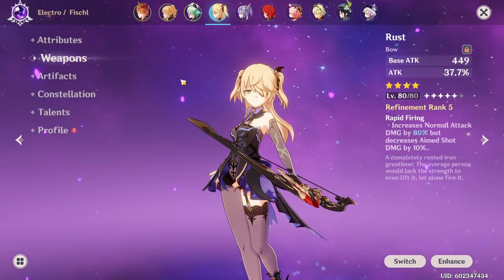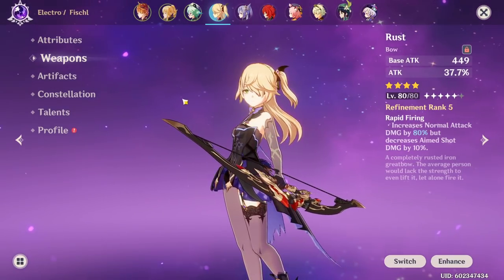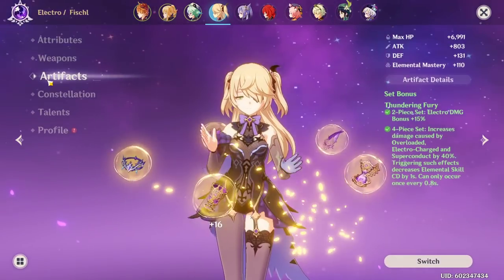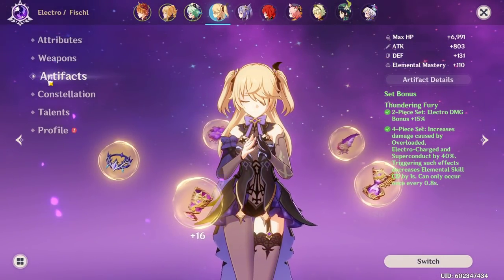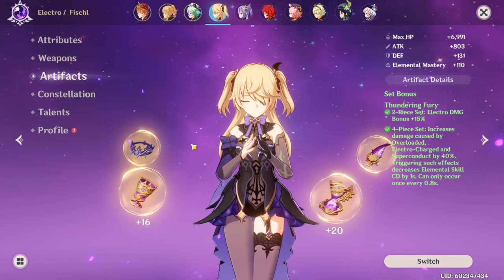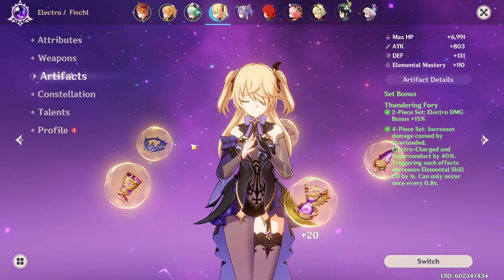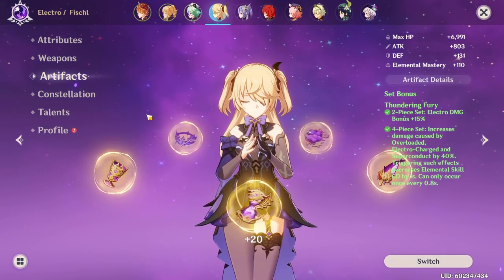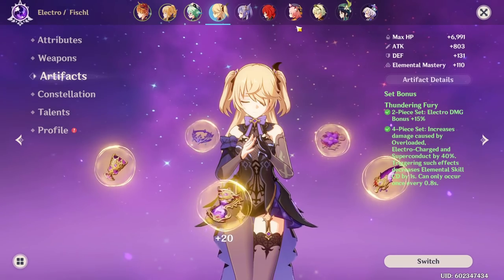For your Electro Charge comp, Fischl is just fantastic — she deals a lot of damage, Oz is amazing, and she can serve as a secondary DPS. The weapon I recommend running on her is the Stringless or the Rust. For her artifacts, you want 4 pieces of Thundering Fury to ensure maximum Oz uptime and increase your Electro Charge damage by 40%.